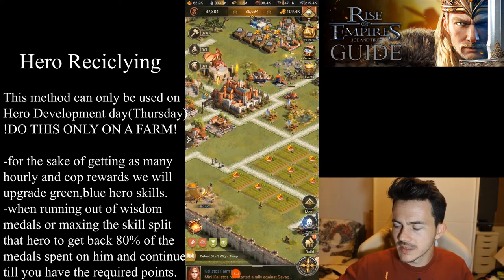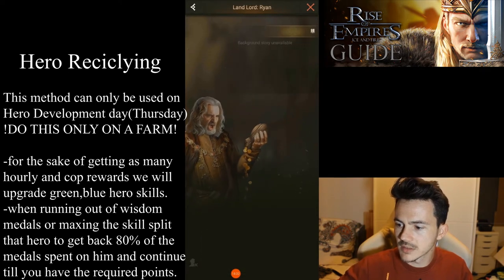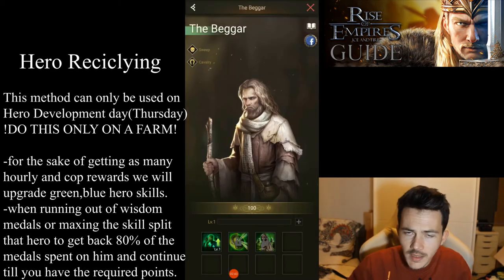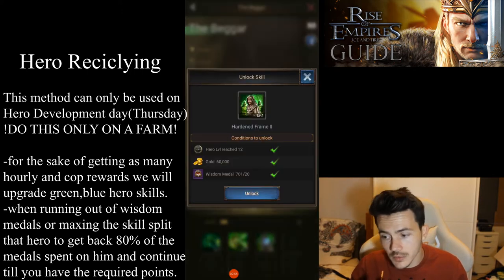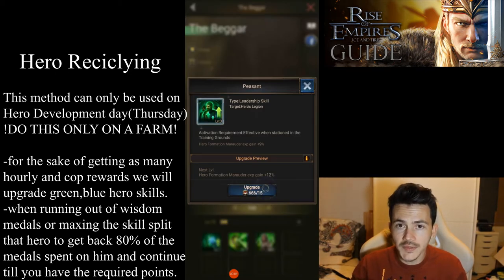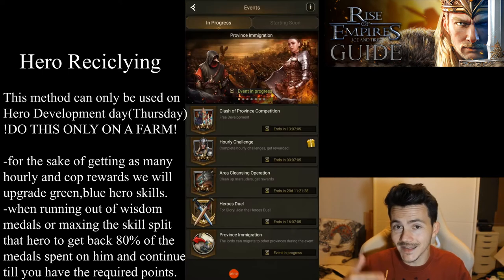When you split a hero, you get back not just the hero medal itself but also 80% of all the gold and wisdom medals used on that hero. What you do is upgrade the skills to the maximum level, then move to the next skill, and so on. When you run out of wisdom medals to upgrade a skill, move to the next skill which requires fewer wisdom medals due to its lower level. When you run out entirely, split the hero, get 80% back, and continue on the next green hero.